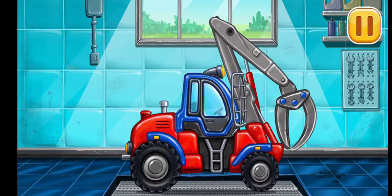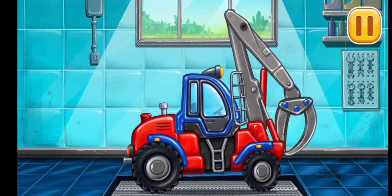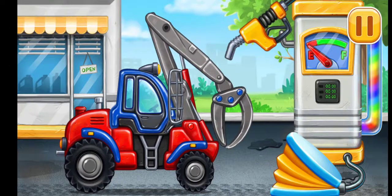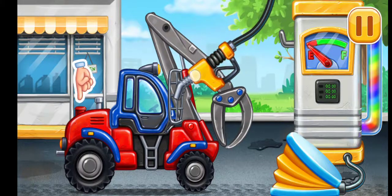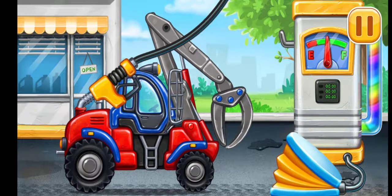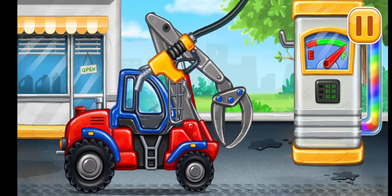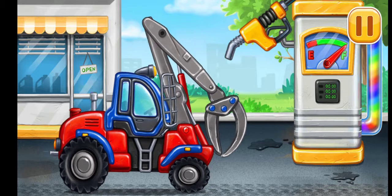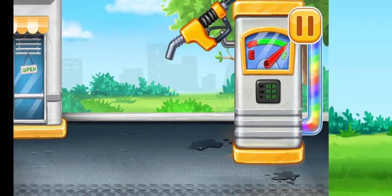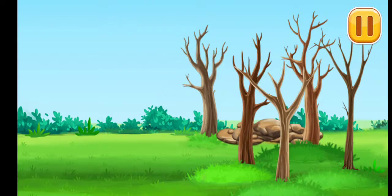Ready. Now we need to fill it — timber loader. Press the pump. Keep it up. Now we can remove the wood from the plot.